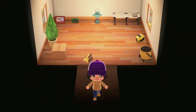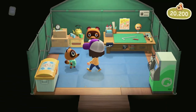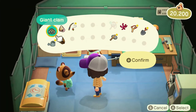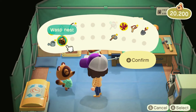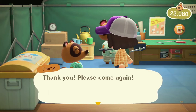We're going to go ahead and stop by the tent at Residence Services and sell a couple of things to Timmy and Tommy. We'll take $1,800 — that will work.